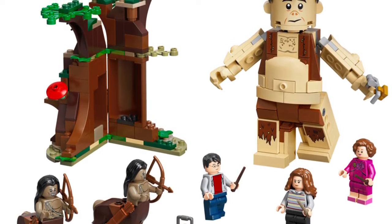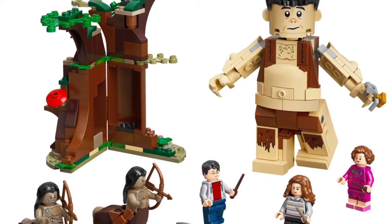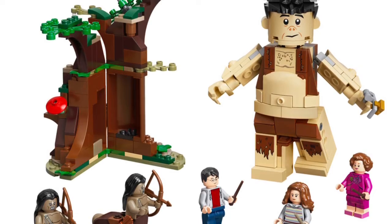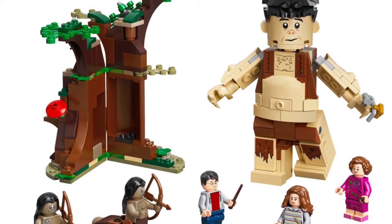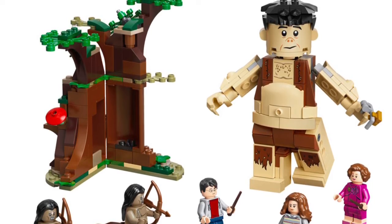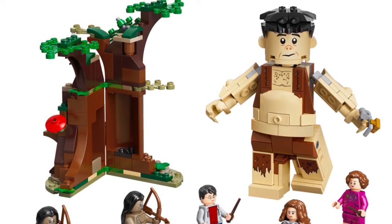So this is the Forbidden Forest set. I love how they did Grop. All of his accessories can go in that tree, and you can also see he has the bell he tries to give to Hermione, which looks really cool. I don't know if you can see them, but it's like a lantern, like a chicken wing, and maybe a bone.